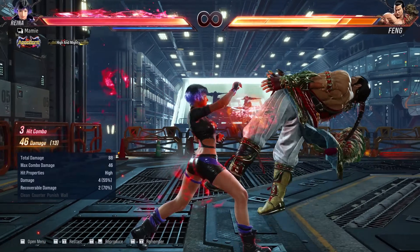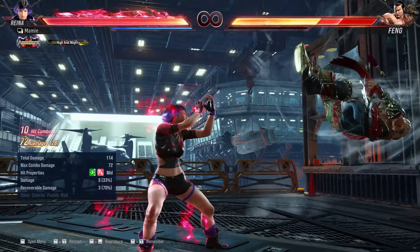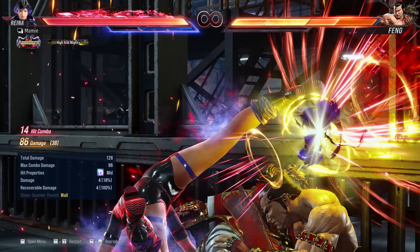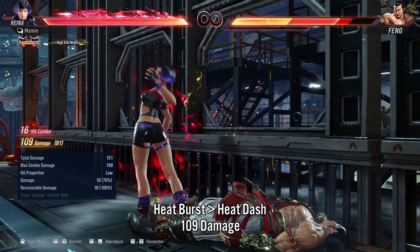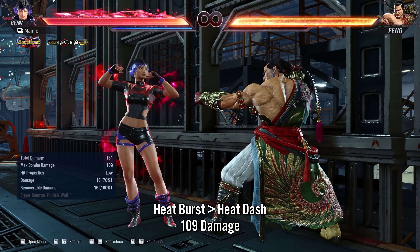What about if we use heat plus our heat dash, ignoring rage art? Of course this will be different depending on the character, but we'll get a rough idea. 109 damage, which is 2 damage more than the wall combo. Not great, but still the best.